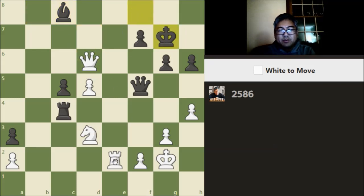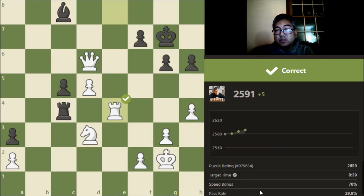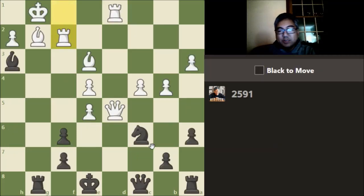Now, black can try to protect with something like bishop to d7 attacking the rook. Then I have queen to f8 check, king to f6, and then the problem is queen to h8 check, and this queen is actually blocking. So I think queen to d6 check is the answer. Now rook to e8, I believe, is the next move. He's going to give up the queen for the rook, which would be the solution, because we saw already what happens if black doesn't do that. So that was actually a 2659 rated problem — we gained 5 points.